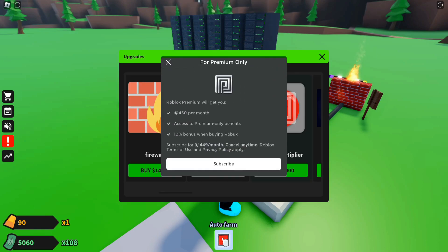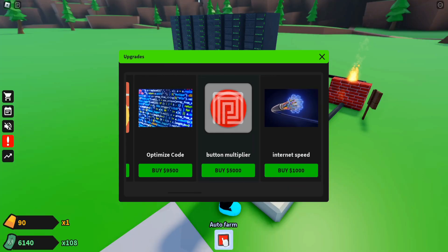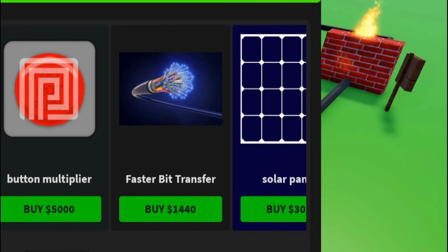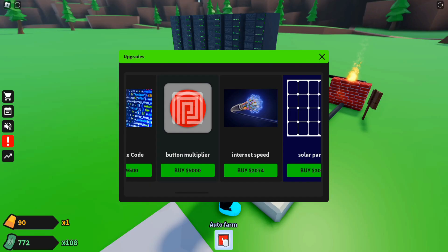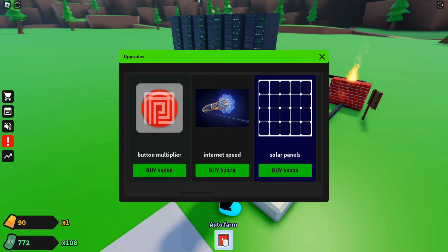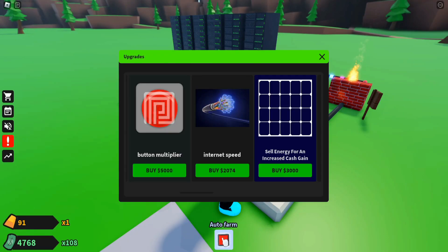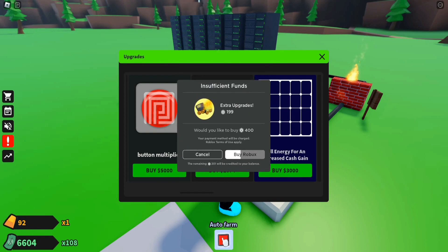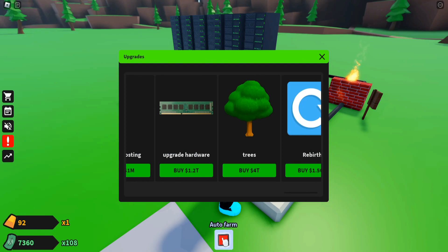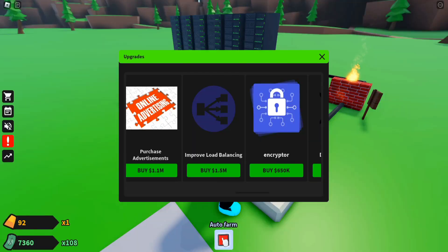I tried to buy the Bitcoin multiplier for 5,000 but it turns out it costs Robux — premium only. Disappointing! There's internet speed upgrades available at 100k, 1.2k, 1.4k, 1.7k increments. The solar panel costs 3,000 — I try to buy it but that's also premium only. I can still buy more internet speed upgrades.